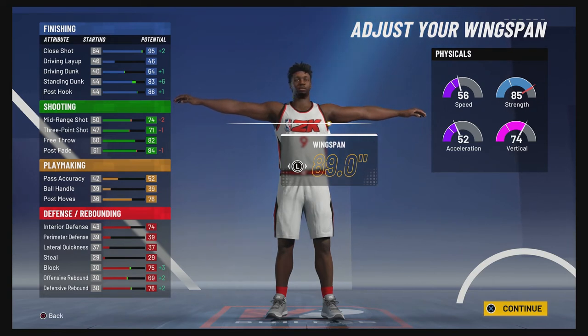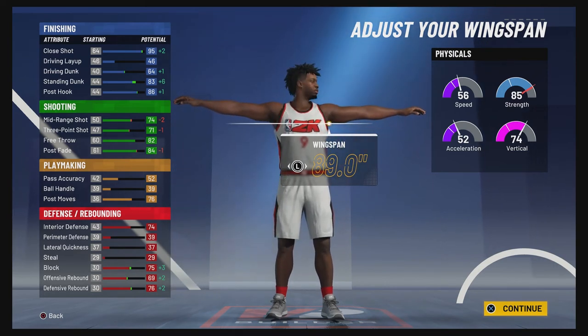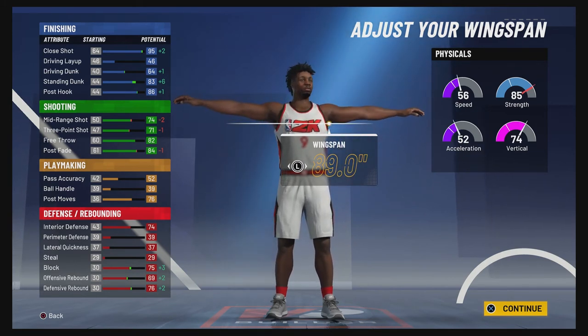At 99 overall, you'll have a close shot of 99, a 50 driving layup, a 68 driving dunk, an 87 standing dunk — so you will be able to get the big man contact dunks — and a 90 post hook. For your shooting stats, you'll have a 78 mid-range shot, a 75 three-point shot, an 86 free throw, and an 88 post fade. For playmaking, you'll have a 56 pass accuracy, a 43 ball handle, and an 80 post moves.